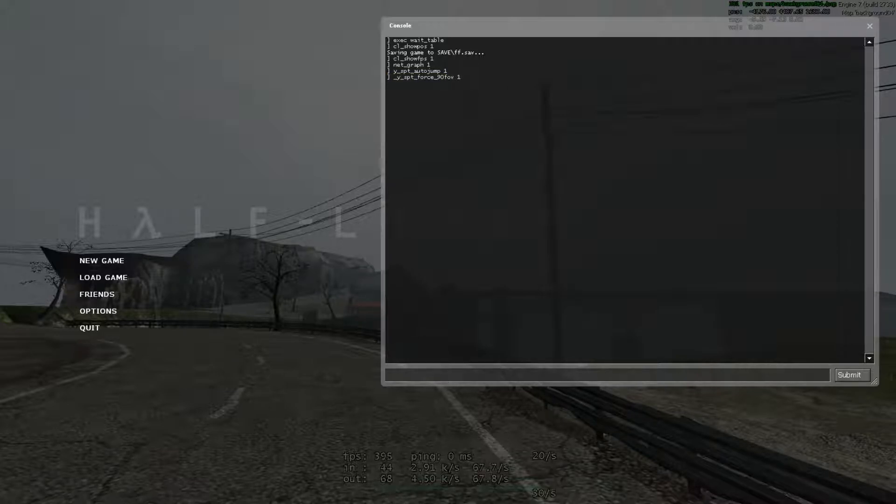Using 90 FOV, you can't use the zoom, but we don't use the zoom either way in our runs. After that, you're gonna need save binds and save warping aliases. What save warping is, is transferring your save position, health, and state from one map to another by delaying a level change trigger until you've loaded the save.